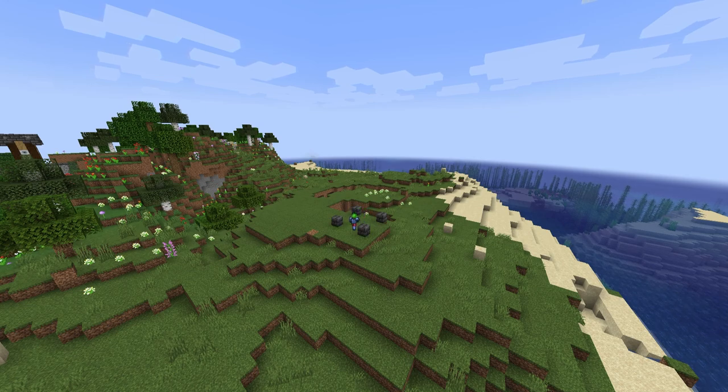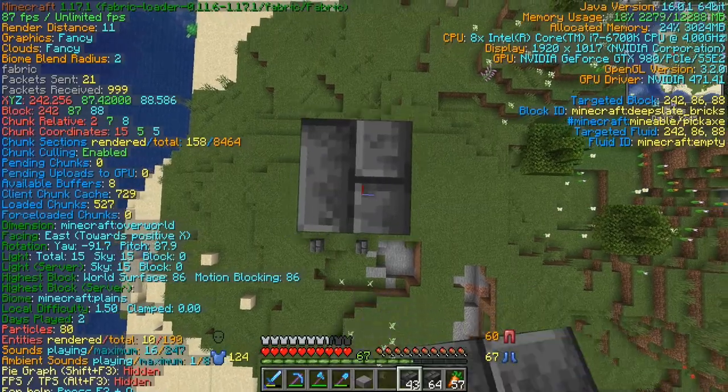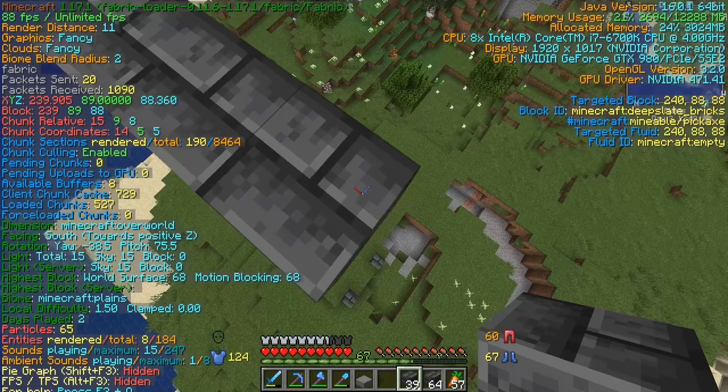So this is where we're going to be building the iron golem farm here. Just gonna lay out a little three by three area, technically five by five, and then we are gonna go up quite a few blocks. We are at y-level 69. We're gonna go up to y-level 89, so 20 blocks, that way we can just make sure that they are far enough away.